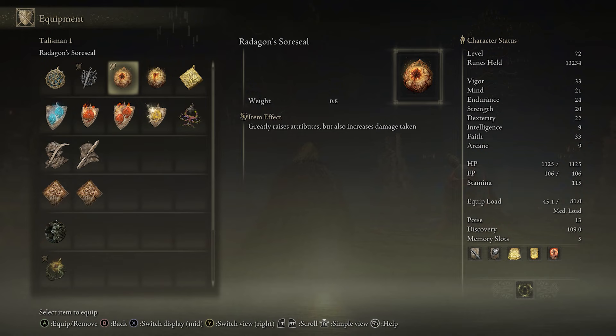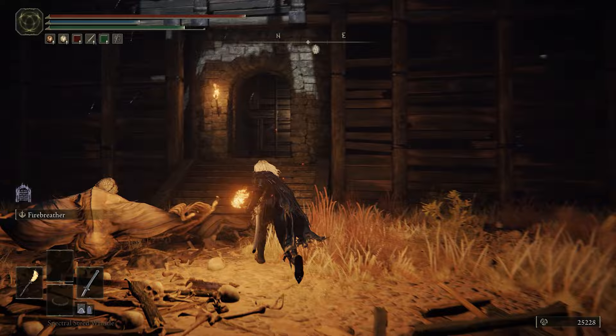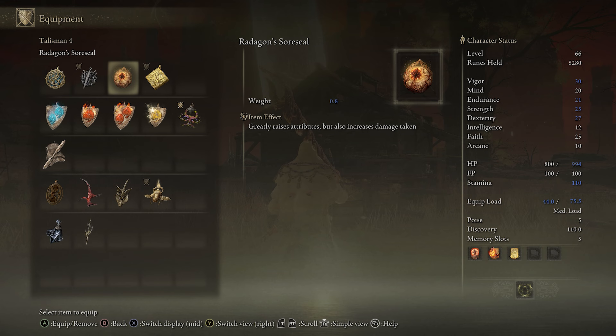Let's begin with two early options that are the best in terms of pure stats, both for melee classes and for casters or hybrids — these are the legendary Radagon's Sword Seal and Marika's Sword Seal. The Radagon's Sword Seal can be acquired the earliest and it's probably the best early legendary, giving you five whole points into vigor, endurance, strength, and dexterity respectively — so that's five for each.